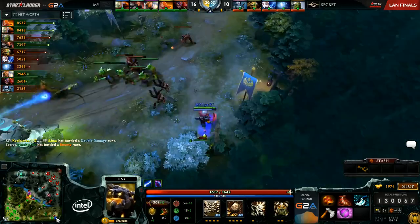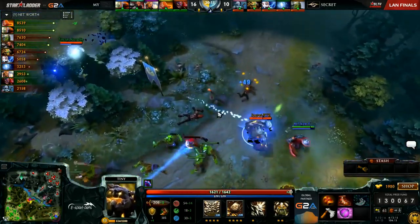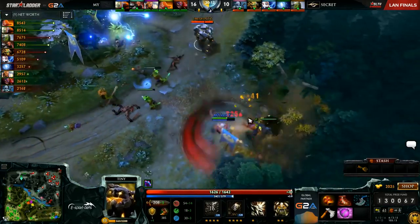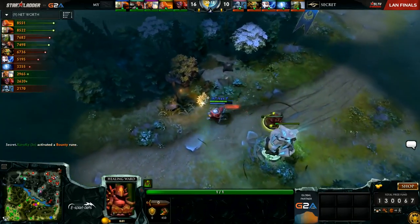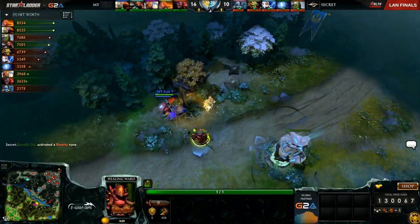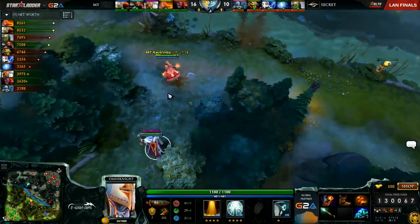He's closing in on that Aghanim's, only about a thousand gold away. Hasn't found too many kills with his Blink Dagger, but he'll go on to KYXY down bottom. Hits him with the combo, but Blade Fury, Healing Ward — he'll be just fine. Just trying to force TPs it looks like, because there was no follow-up for the Wisp Tiny, and the Tiny combo alone was never going to be enough damage.